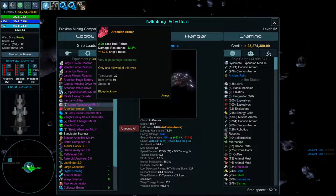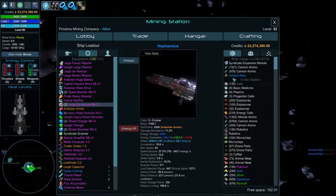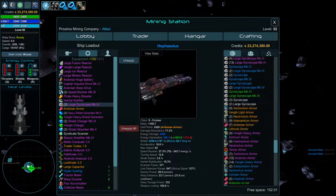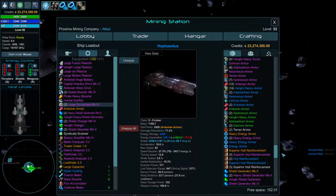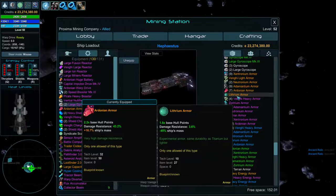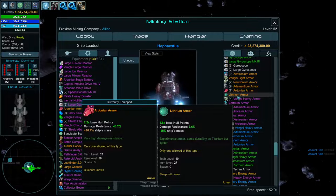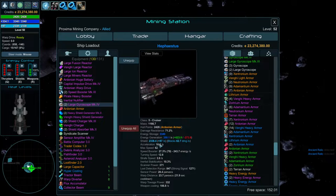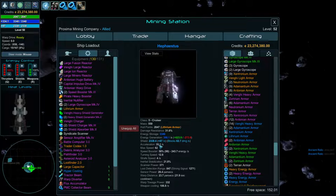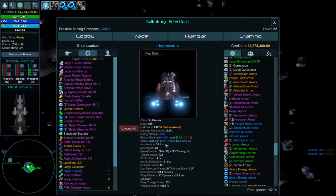For bigger ships like class 5, go with light armor. There are about three choices for light armor. Litherium light armor is the lightest with very low hit points and no damage resistance, but the mass reduction is great — negative 45 mass. Comparing acceleration: with regular armor it's 16.6, but swap to Litherium and it jumps to 35.1 — nearly double — without affecting max speed.